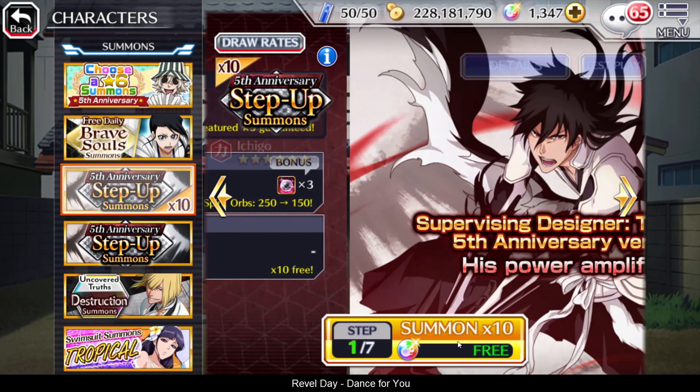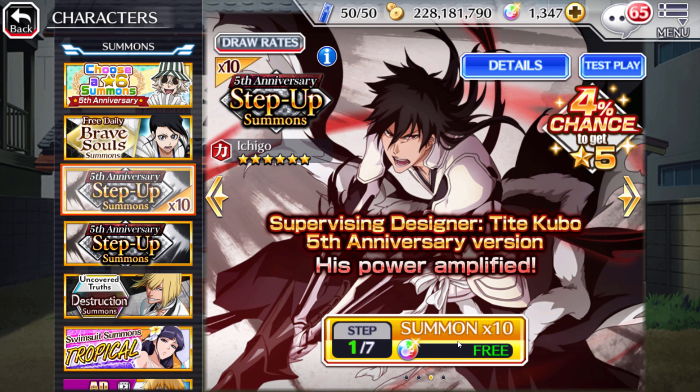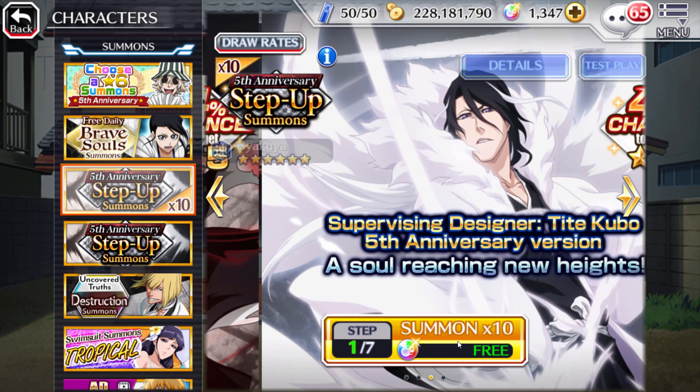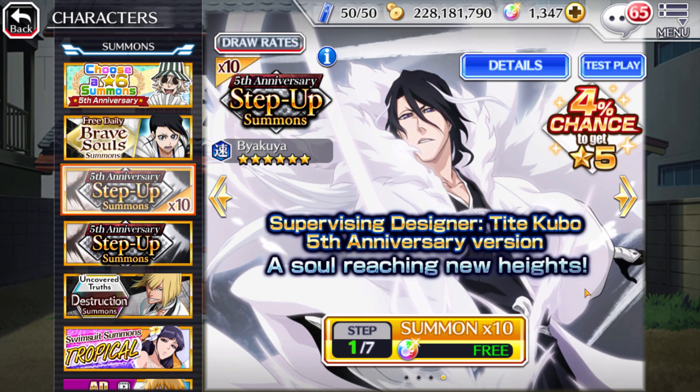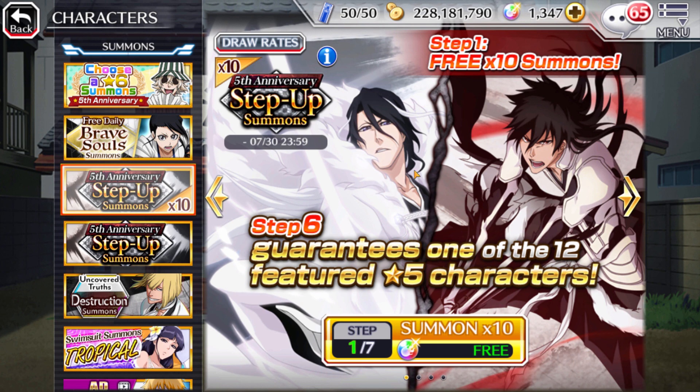What's going on guys? We are here back with some Bleach Brave Souls. Today we're going to be checking out the 5th Anniversary Step-Up Summons, which of course contains two new characters. Usually we only get like Ichigo, but we actually got Byakuya.